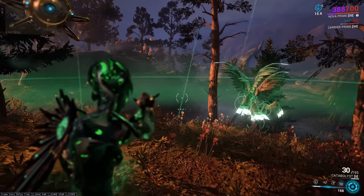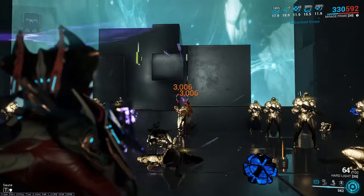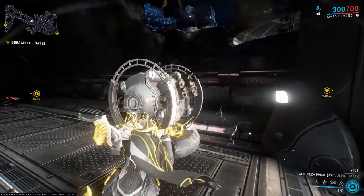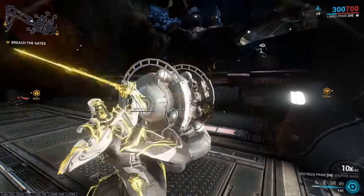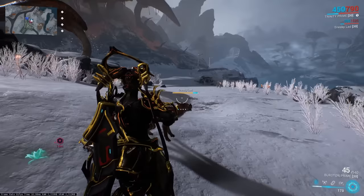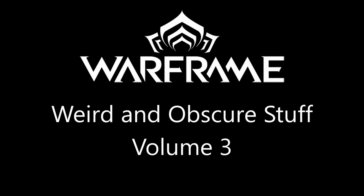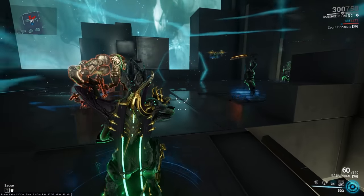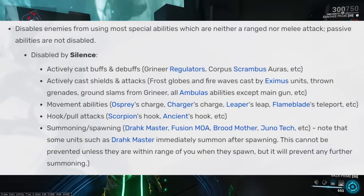Nova's Molecular Prime affects conservation targets. Arcane Seeker on kitguns will target enemy heads, meaning you can use it to rack up Galvanized Scope stacks super quickly. Sentient Turrets in the Kuva Fortress can be used to build combo with melees while they are invincible, which is especially useful for certain Riven challenges. On the Orb Vallis, pets will periodically shiver. Banshee's Silence stops enemies from using loads of special abilities — there are too many interactions to cover here, so a list will be shown on screen.